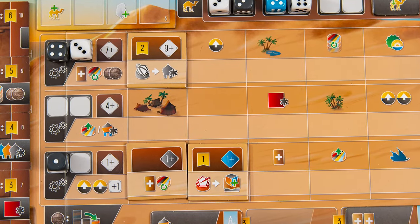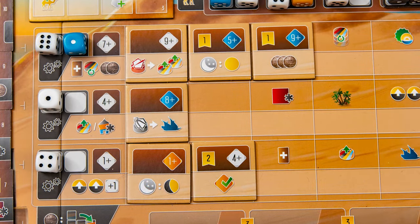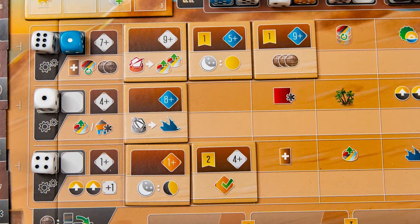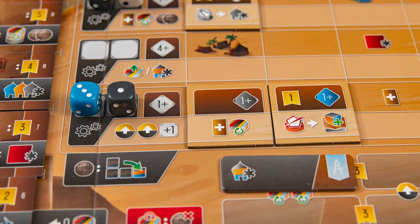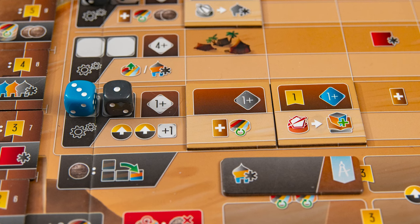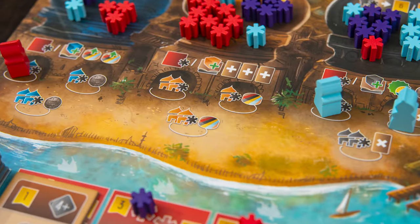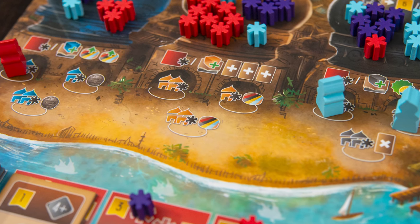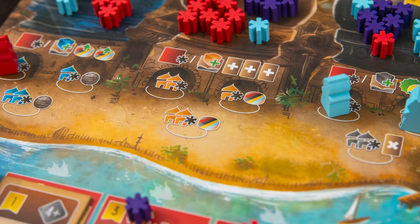Instead of utilizing the camels you can place dice in the workshops and utilize the engine of actions you've built up. Each workshop requires a value and sometimes a color. You can resolve every workshop tile in any order as long as you've met the dice requirement — you don't have to meet every single tile's requirement when placing the dice. Instead of placing dice you can place workers. There are spaces under the guilds which will grant you abilities for a cost, usually influence and sometimes an additional cost too.